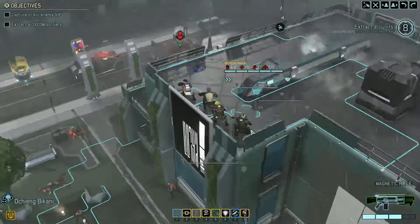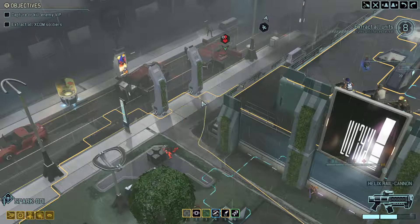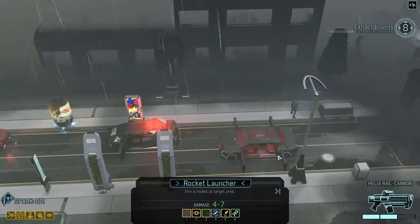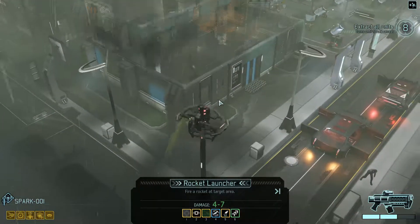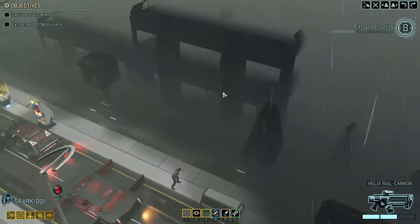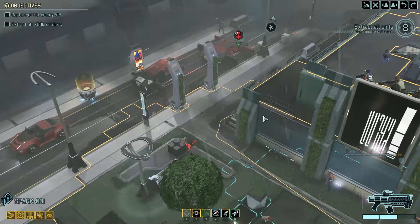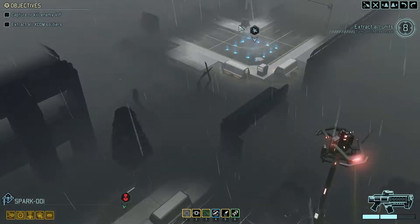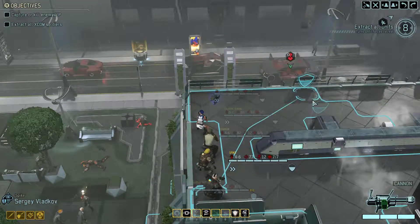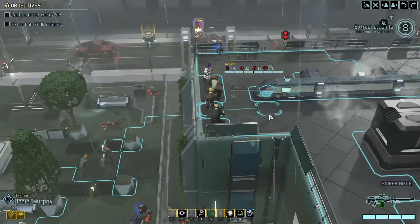We're going to initiate with Ocheng, and the Spark unit is going on overwatch — it'll be an overwatch massacre. Light him up buddy. We need to take them completely down in this round of shooting. Nice — we had a lot more overwatch than we needed but that's fine. It's quite possible that other squad with the drone could move up. Sergey on overwatch — I don't want to move anywhere just in case we trigger something. As always, it's important to manage the number of pods we're activating at any one time.